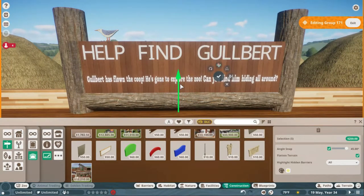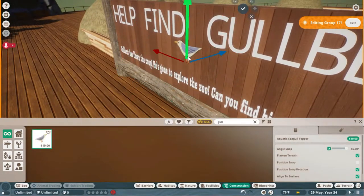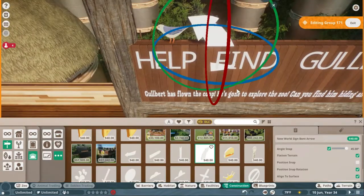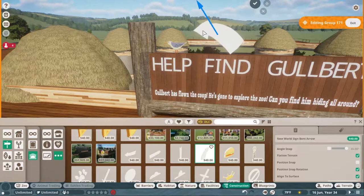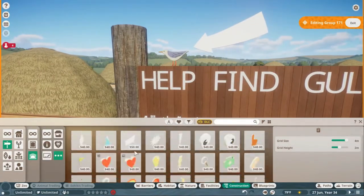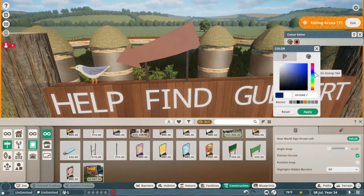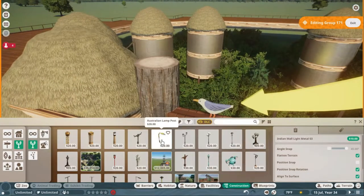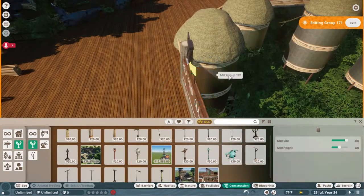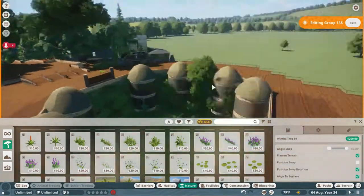That basically finishes Golbert's little sign, except I do add a little arrow pointing to him. I thought about having him be like a 2D thing in the wall, but the beak isn't quite as wide as the rest of the cutout so the beak just sinks into it. I take these light posts and kind of sink them in to illuminate Golbert if you're there at night. Most zoos aren't open at night, but this zoo apparently runs 24 hours.